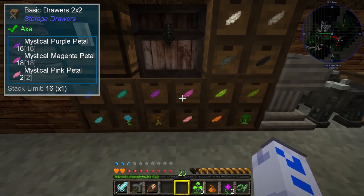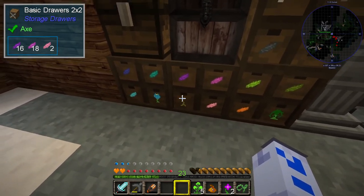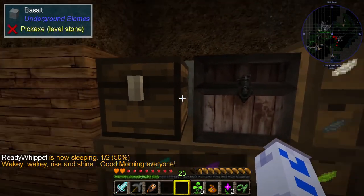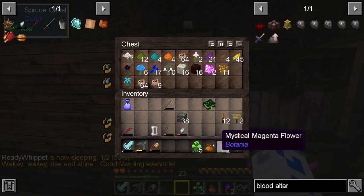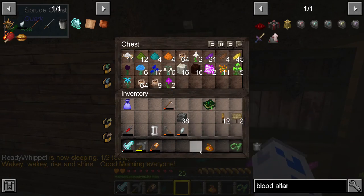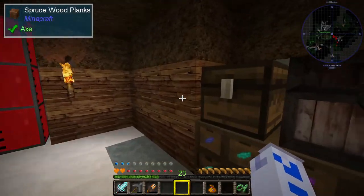I can take the purple flower, turn it into purple petals, and put those in there — that looks like a good place. So now in here we've got purple, magenta, and pink, and at some point I'll get red in there as well once that one has been dealt with. I'm going to chuck the extra flowers in here and deal with them some other time, because you don't want to watch me stripping petals all video.